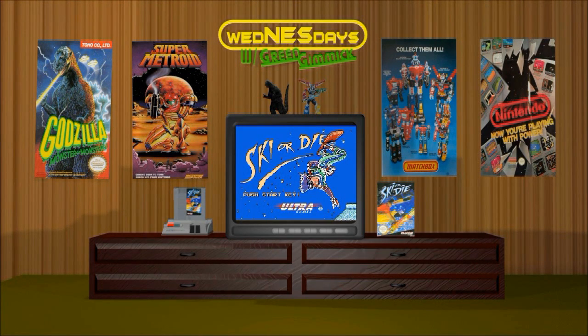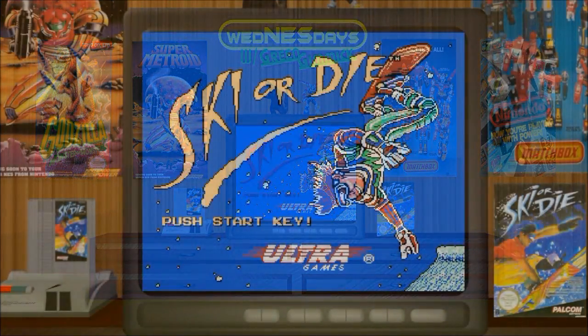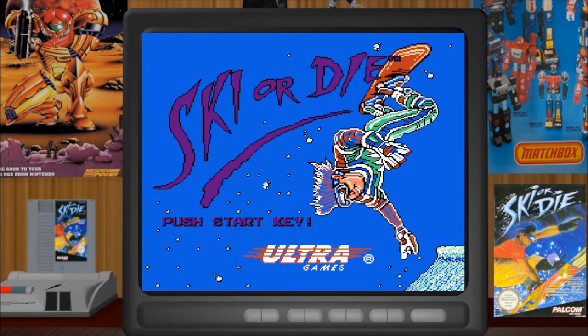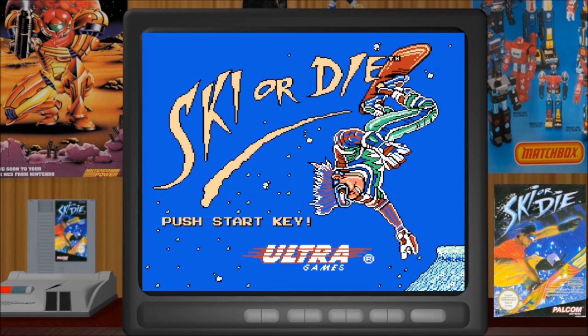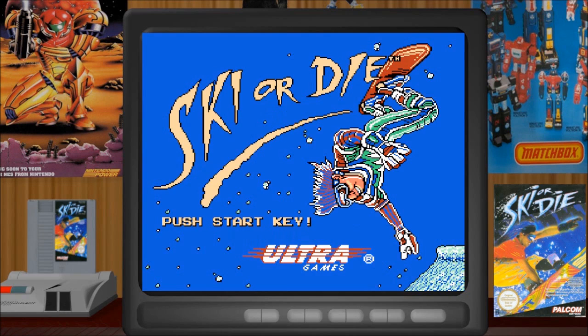Hello everyone and welcome to another Wednesday. We are looking at Ski or Die, a 1990 action game of the sports simulation variety. The title screen says Ultra Games, but the box or cartridge says Pelican — they were the US and European subsidiaries of Konami respectively. This game was developed by Electronic Arts with assistance from Konami for the NES version, which is what we're playing.